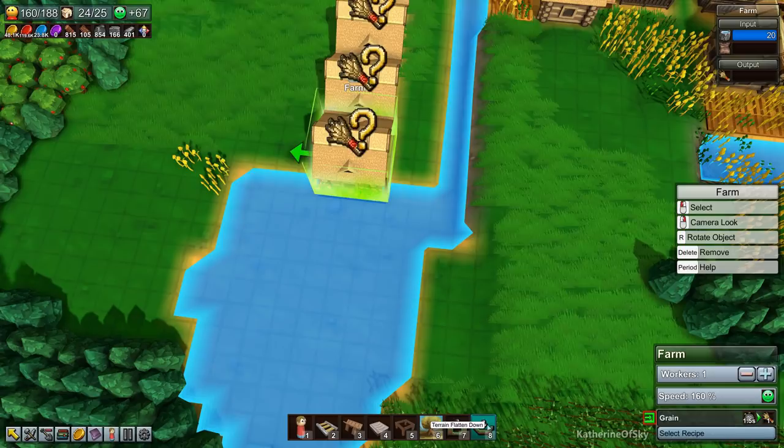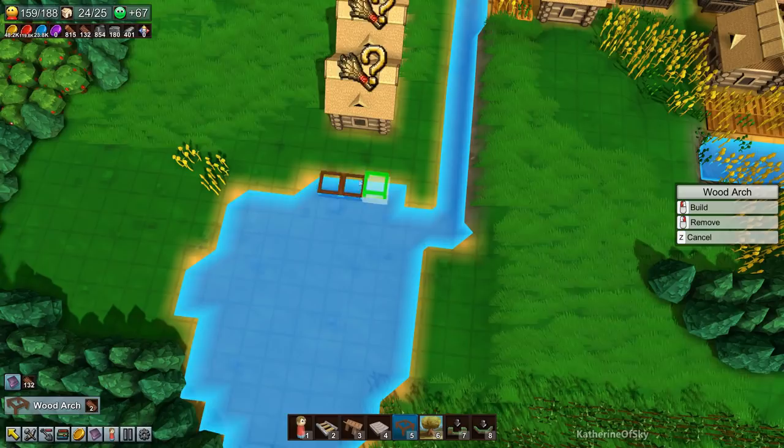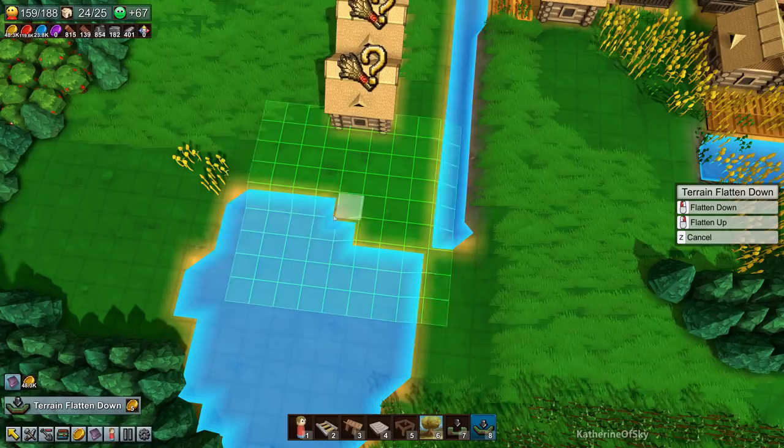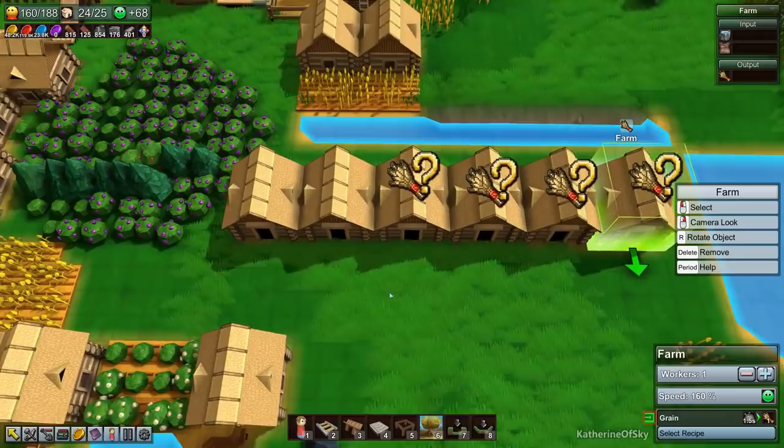There are a couple of things I was thinking about doing. Let's go ahead and do our terrain flattening — oh no, we have to remove this building first. That's fine. As we found out previously, you choose the terrain down and then right-click to put it upward instead. Put it here and choose the recipe: grain.